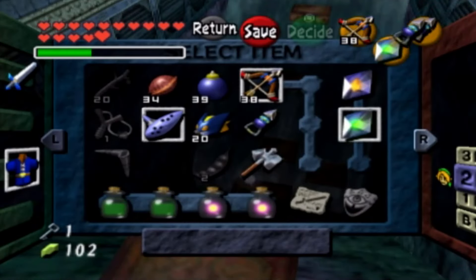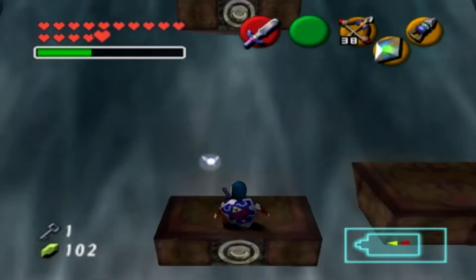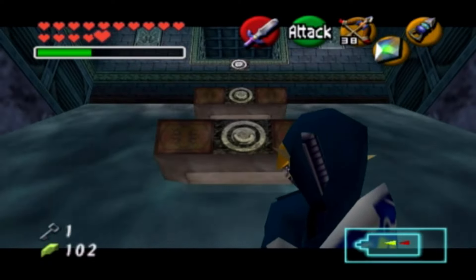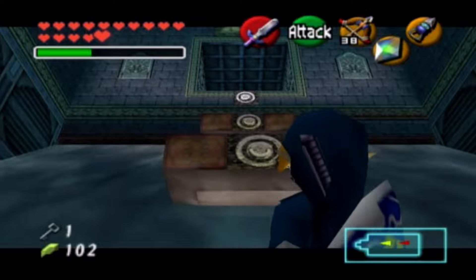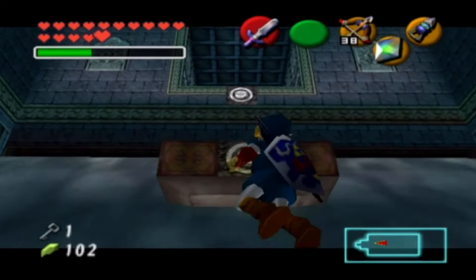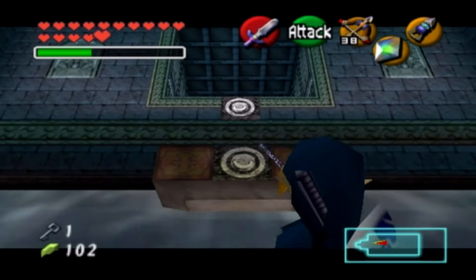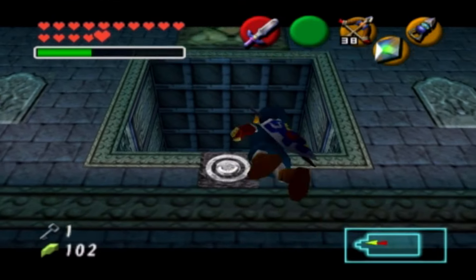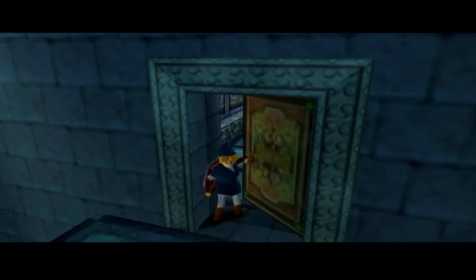Bust out the hookshot on that target over there. I didn't mean to fall down there, but it happened. Go ahead and bust your way through here, go uppity up, and one more try should make it. This is the Water Temple after all. With this key we can roll our way through here.